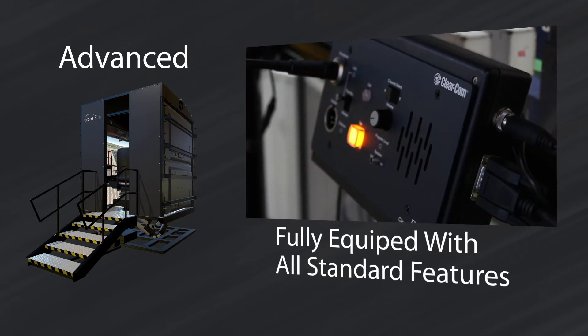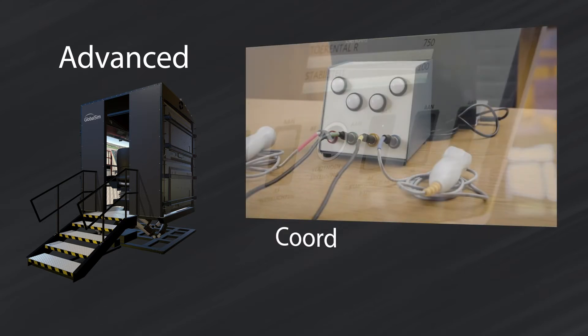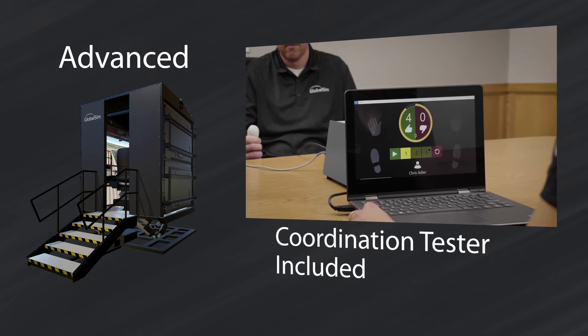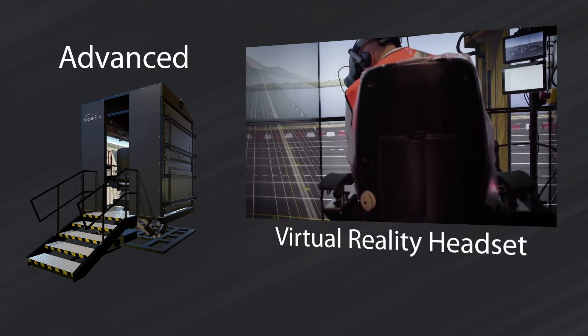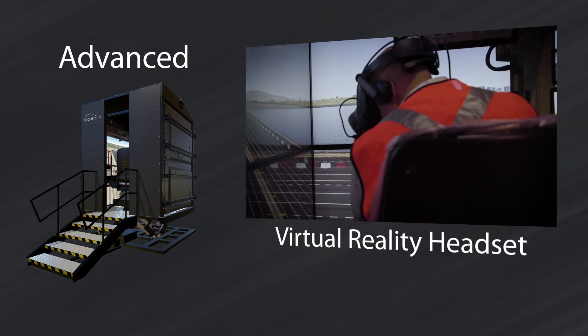The Advanced comes standard with all the bells and whistles that are optional on our other systems. This includes a coordination tester, which is an excellent tool for gauging the raw hand-eye-foot skills of a candidate. Also included is the virtual reality headset, which, when used inside the Advanced cabin with the 6DOF motion-based running, provides an unparalleled training experience.